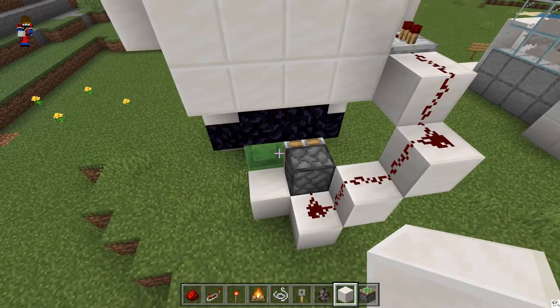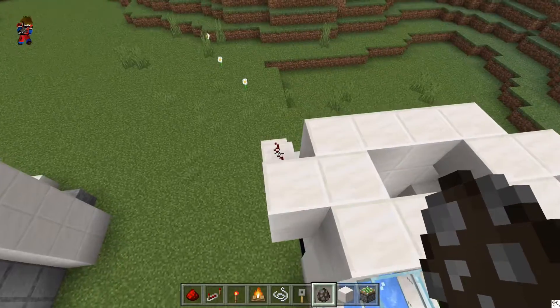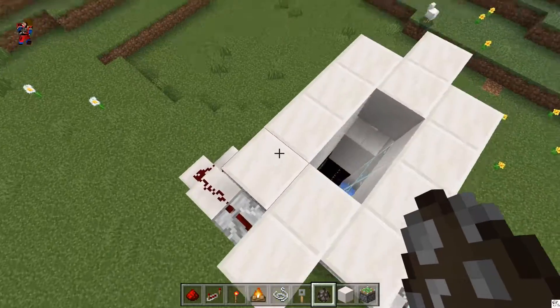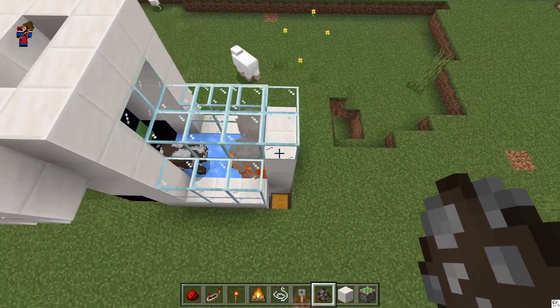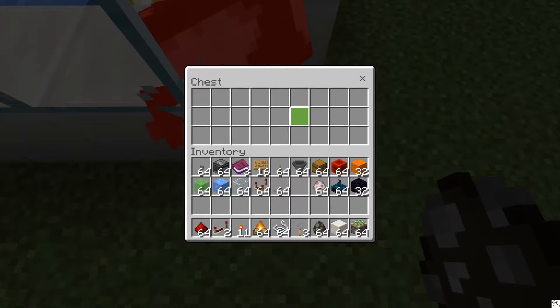So now it's just a matter of covering the whole thing up. Just make sure you don't put any regular blocks where those slime blocks are, otherwise it's not going to work. One more thing I forgot — place this on full delay. Then throw your cow down and you're all set. He'll go and get cooked up and everything he drops will go right into the chest.